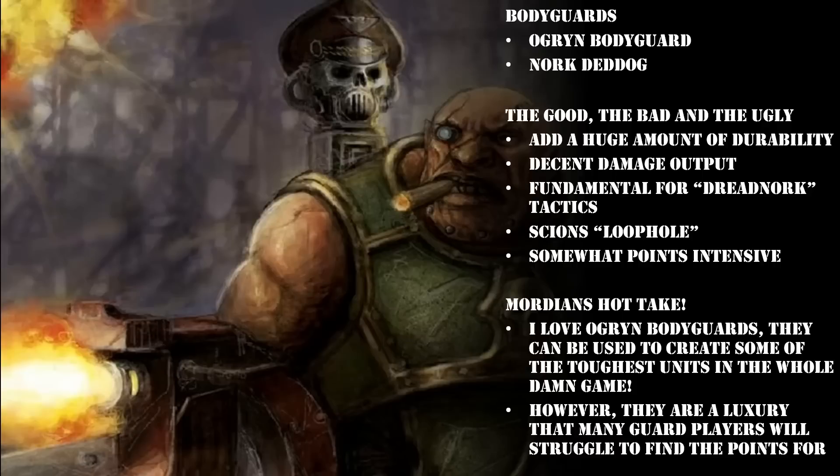You might be thinking that's a hell of a glow-up for just 5 or 10 points more — why would you ever take the basic Ogryn Bodyguard? Well, essentially it comes down to the fact that Nork does not come with an invulnerable save, so any power weapon is just going to slice through his 4+ save fairly easily. Fortunately, there is a way to get him an invulnerable save, which we'll get to in a moment. Whether you pick an Ogryn Bodyguard or Nork Deddog, each one of these bodyguard units comes with three unique shared rules. The first is Wall of Muscle — each time an attack is allocated to this model, subtract 1 from the damage characteristic to a minimum of 1.